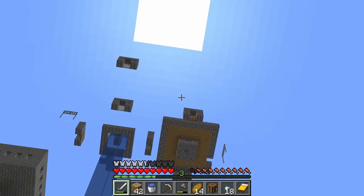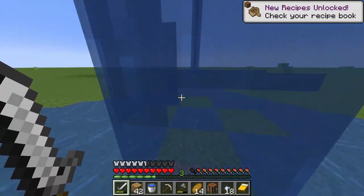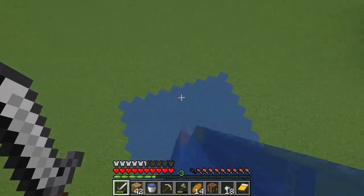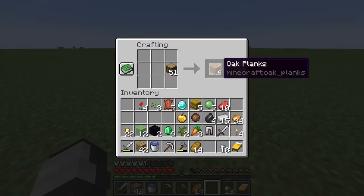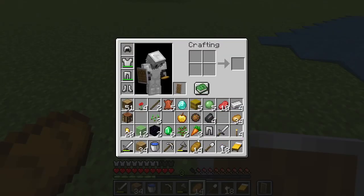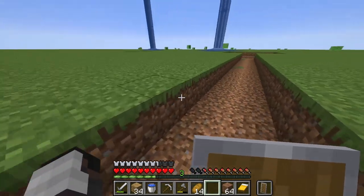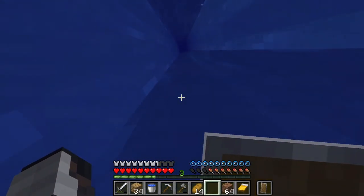I think I might set my spawn point in the portal room so that if I die in the nether I can just immediately hop back in. I need dirt — I don't want to use all my wood just to build up. I'm just gonna mine dirt until my shovel breaks. Alright, my shovel broke — time to see what the stronghold has to offer.